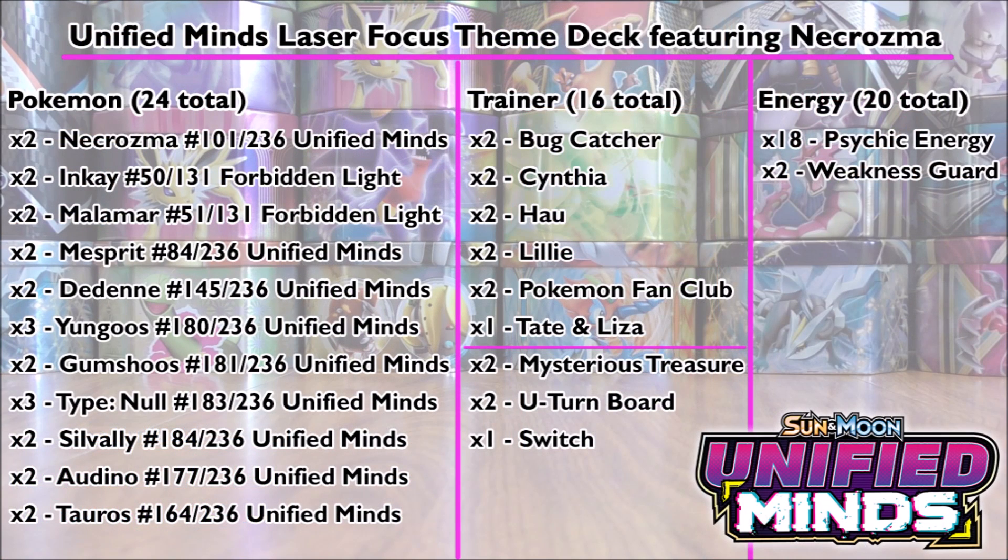Up on the screen now is the deck list for this theme deck: 24 total Pokemon, 16 trainer cards, and 20 total energy. Normally in more competitive decks you do want less Pokemon and many more trainer cards, but as a rule of thumb, theme decks are normally 20-20-20 when it comes to the three different types of cards.